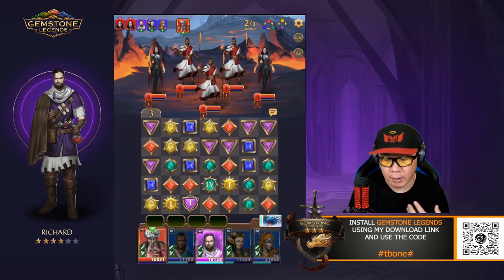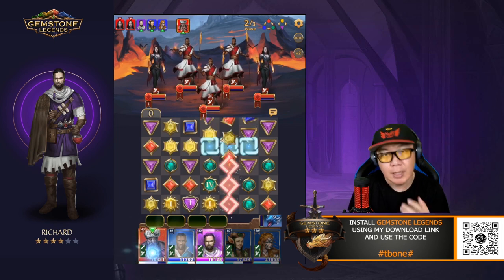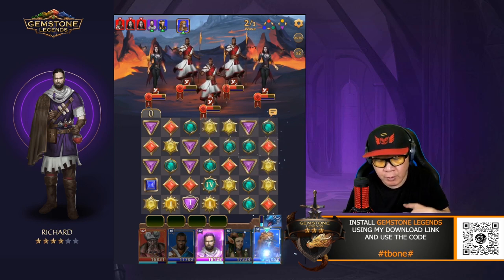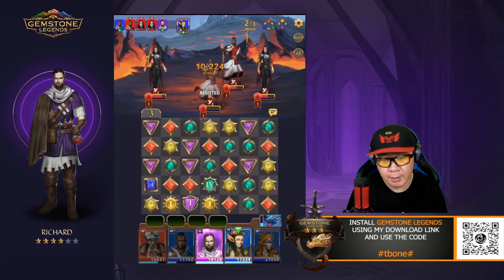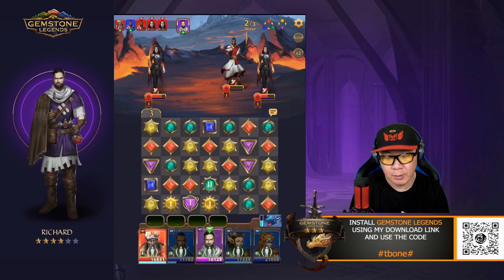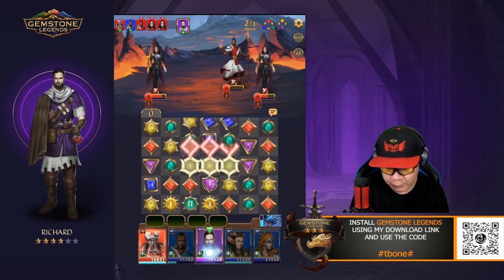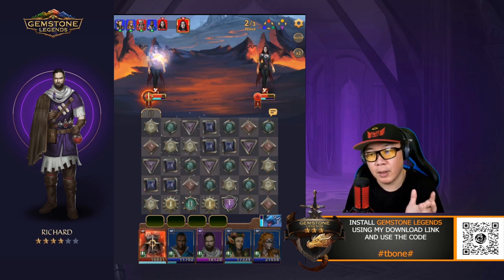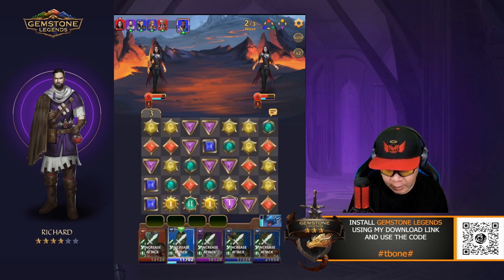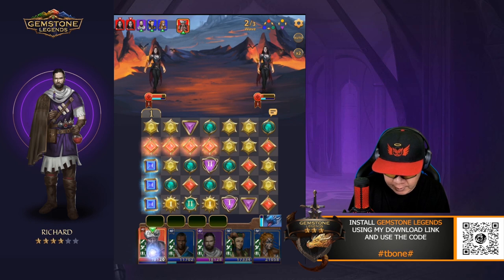I want to show you something important for units like Richard — anyone you're using for immunity or buffs. Keep in mind there's a turn counter, and every time one of your units attacks, the counter goes down for that unit's ability. If you use Richard's skill too early, the immunity won't be active by the time opponents start attacking. That's why you generally want to save your skills for right before the enemy's attack.